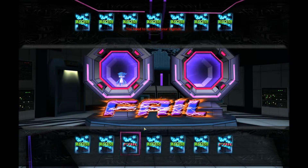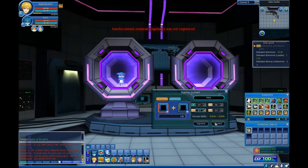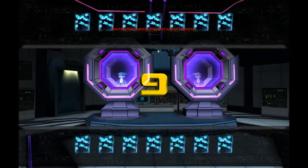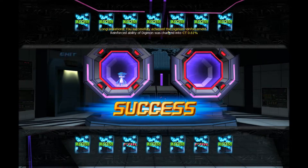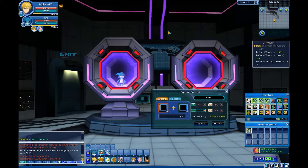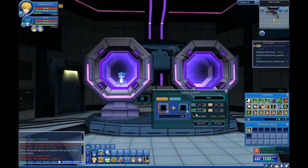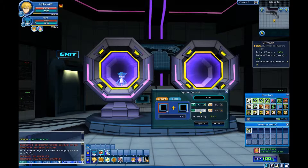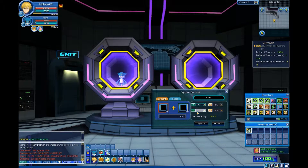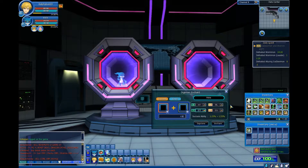As you saw I picked the failed card, so my Digimon's stats didn't increase. We'll try again — and there we go, I got the success card. It says congratulations, it's been reinforced to 0.61 percent. That's basically what the stat increase represents — your critical attack rate and everything.